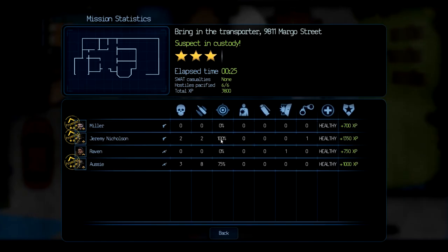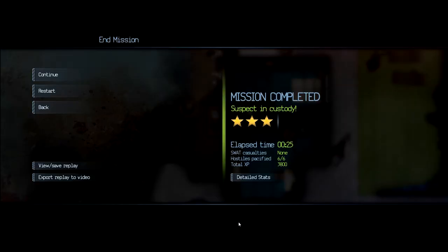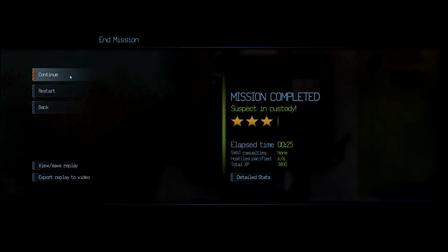So let's have a quick look at this. 100% action, 75% — only two of the guys actually fired shots. The assault trooper Ossie, who was the one who ran to the garden, and also Jeremy Nicholson, which is one of the guys who went through the front door. And on the plus side, everyone is healthy. Excellent. All in all, a very good mission. So there we go. Thank you very much for watching, and shall see you in the next video.